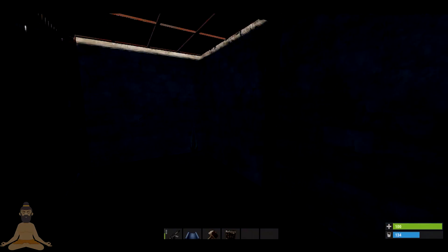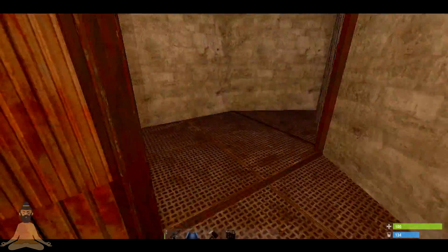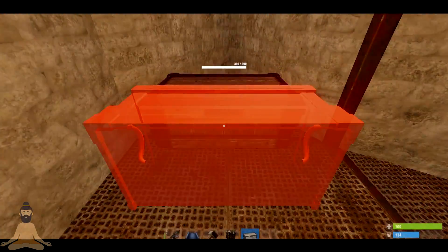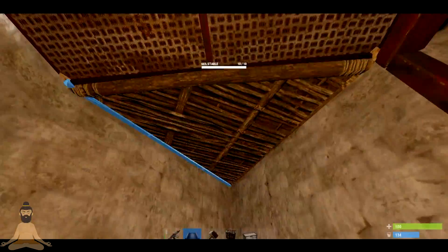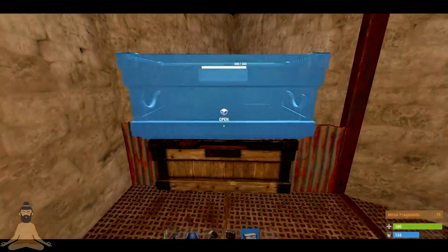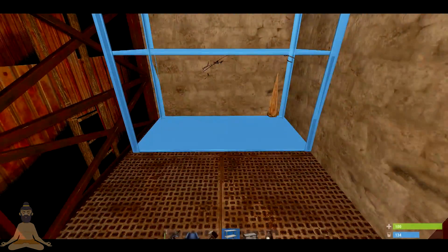You can use a ladder hatch if you want to, but then you're going to have to sacrifice a loot room, or you need to expand the base a bit more. But I think early game, accessing gear — it's more necessary to use an armored door in my opinion. So that's what I would do. Right here just placing your secondary loot room — nothing too crazy.